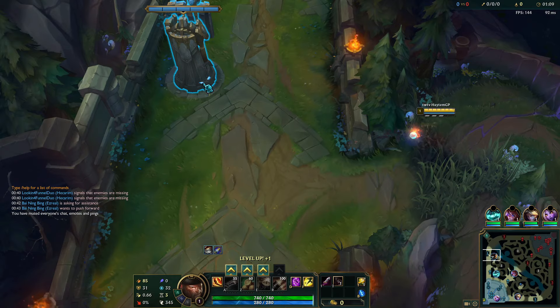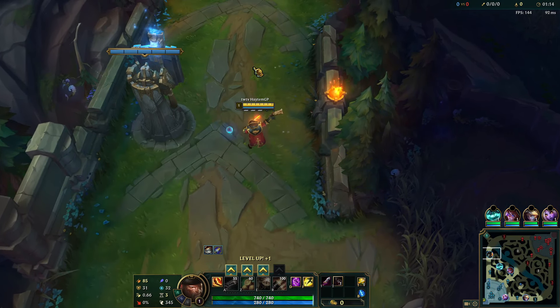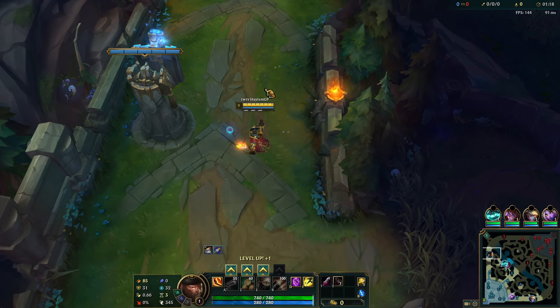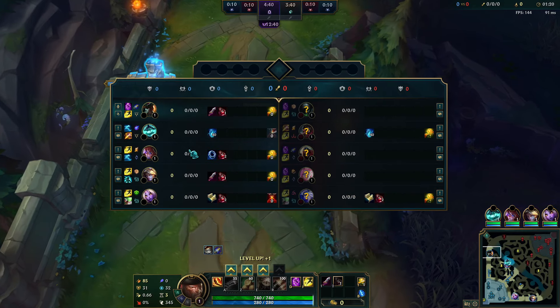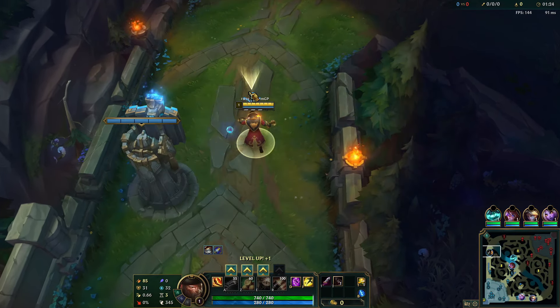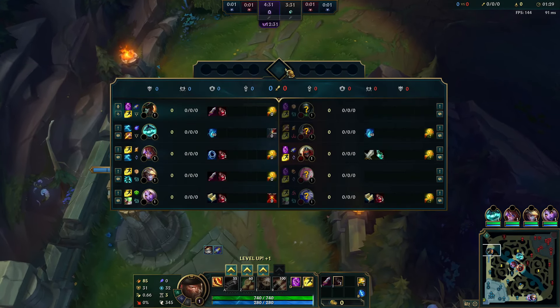I think sustaining with Absorbed Life is more than enough here. Grasp is also not really that good into Urgot, because you won't take Grasp into matchups that you can actually fight early — and Urgot you can't really fight early. He's a level 1 powerhouse that you can't really fight with.